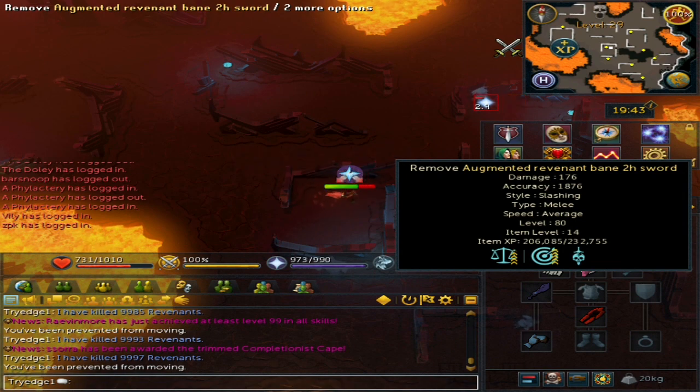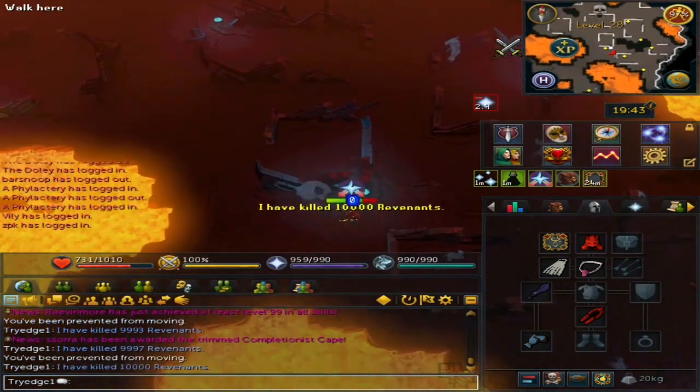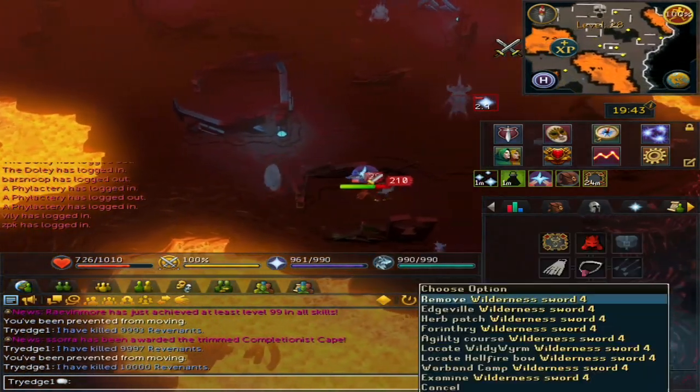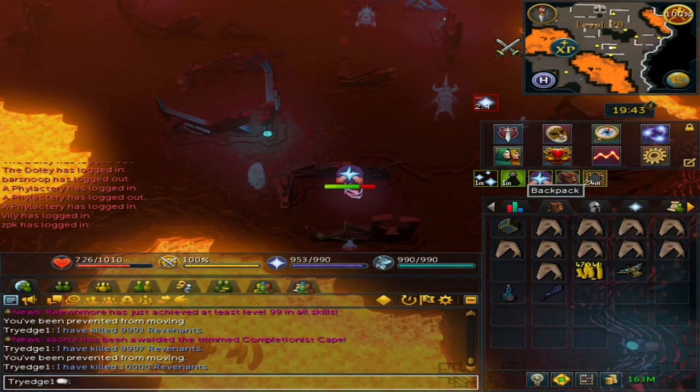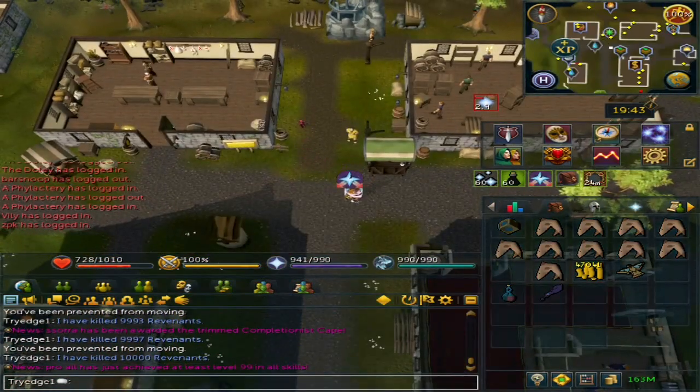That's perked with Undead and a Precise 6 perk. Now let's teleport out and get everything from the bank. It might be 10,000 more kills now because of that one kill.